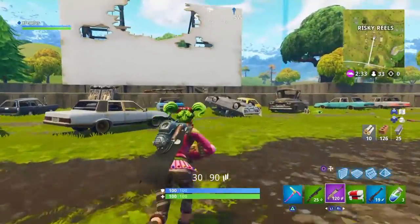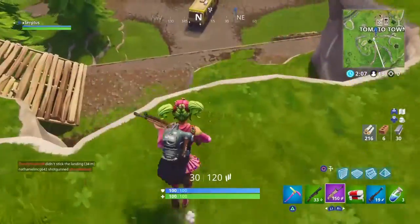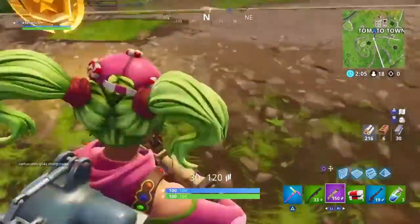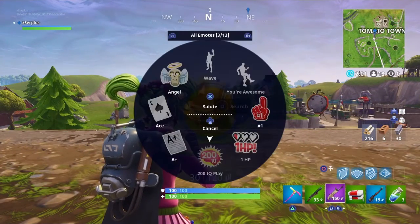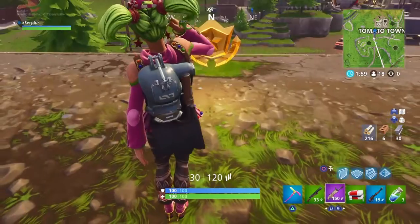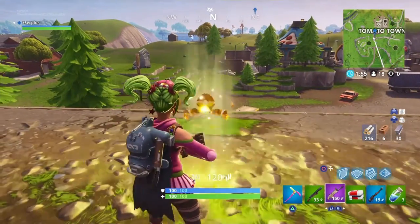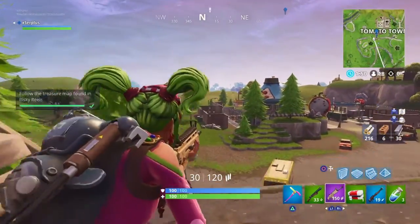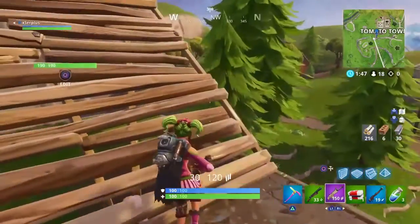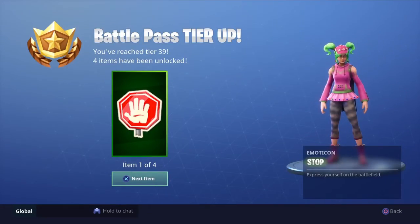Land there so you can get the battle star — that's basically a free tier. Once you get up here, go down, and the battle pass star is right here. All you have to do is click Square, and that's a free tier, getting you closer to Tier 100 and the Ragnarok skin.